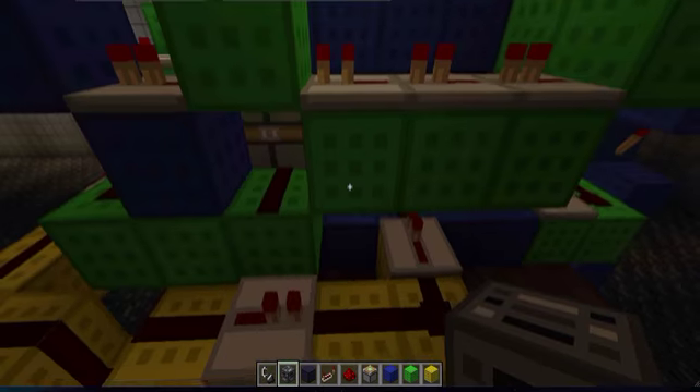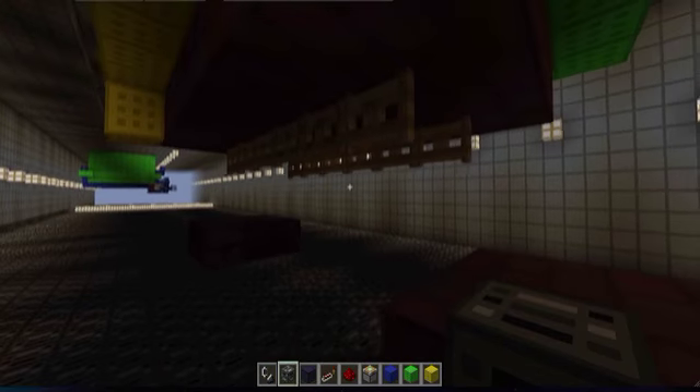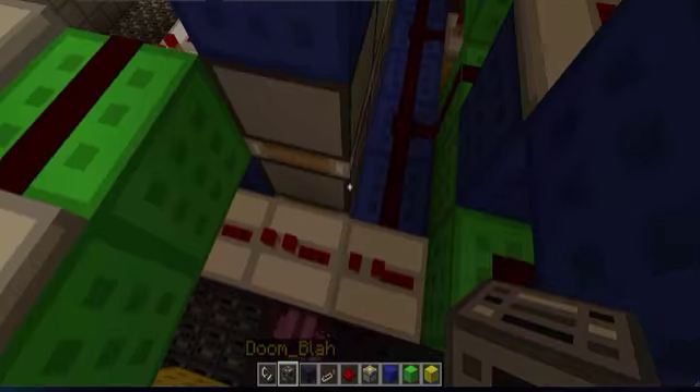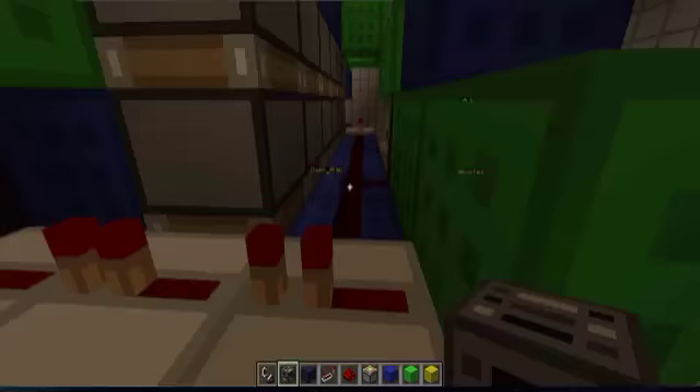The one-tick pulse is taken through here and is basically used to toggle keeping the blocks and extending the blocks. It goes through some stuff to make this triple piston extender work correctly.